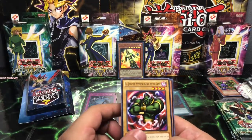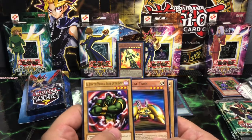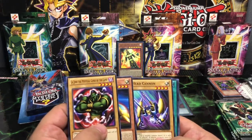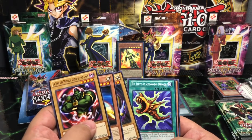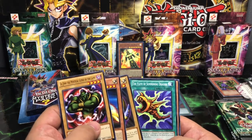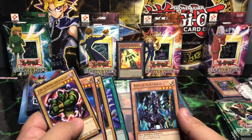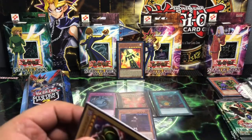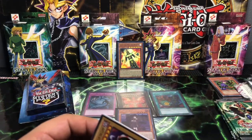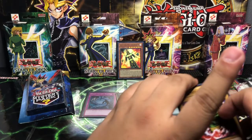La Jin, the Genie Mystical of the Lamb — also one of my personal favorites on the Commons. Z Metal Tank, we have an X-Head Cannon, a Flute of Summoning Dragon. Could this perhaps be the Flute to summon the Blue Eyes? No — we have a Basic Rare Kaiser Seahorse. That is a swing and a miss.